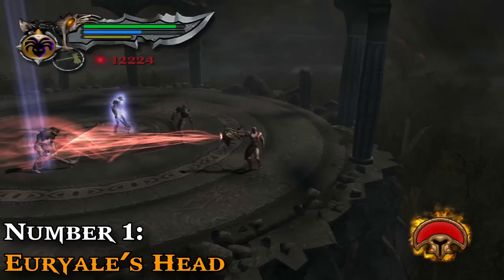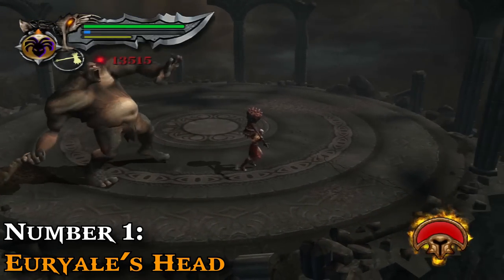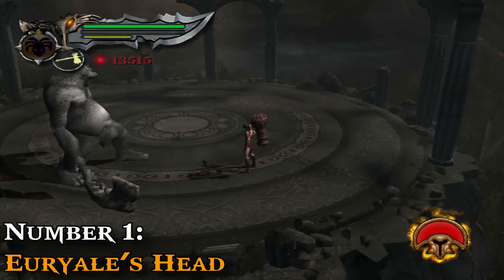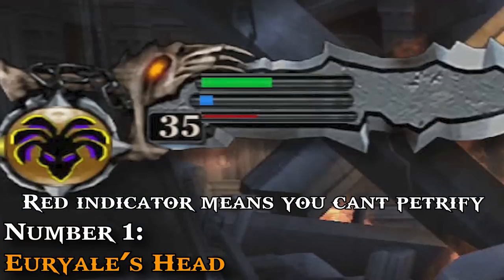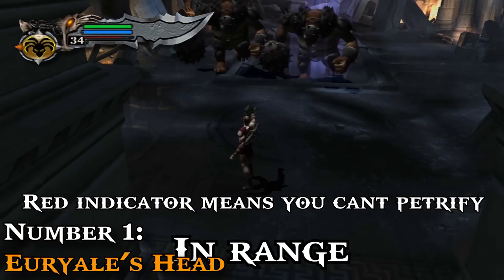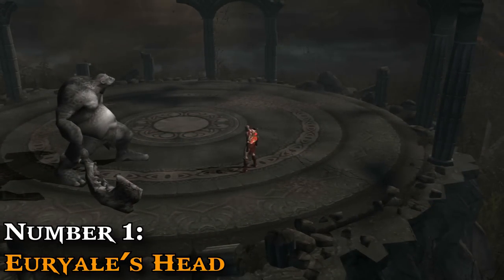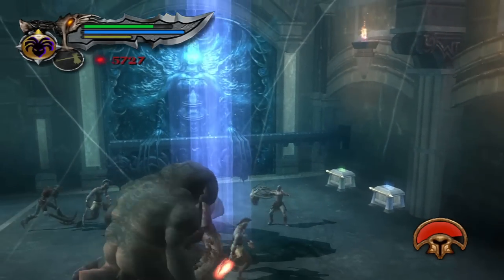And at number 1: Euryale's Head from God of War 2. This magic attack is a huge factor in why God of War 2 is the best game magic-wise — it seals the fate of every other magic attack. Euryale's Head only has one flaw: it doesn't tell you whether you can petrify an enemy based on your remaining magic or range, unlike Medusa's Gaze in God of War 1 which did. A very, very small nitpick. This concludes the ranking — this was another project I had a lot of fun making. Make sure to like and share it, as that helps keep the channel alive.